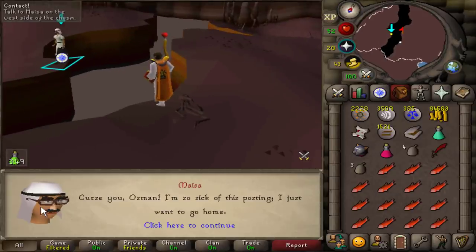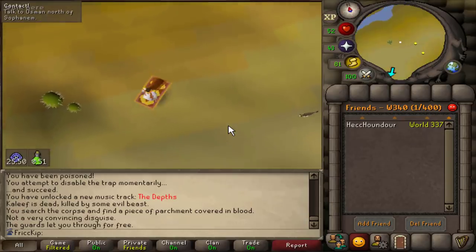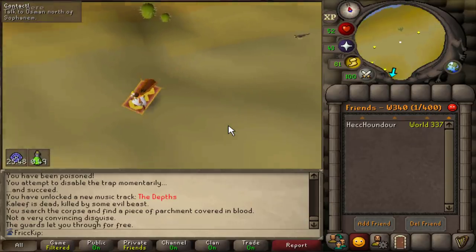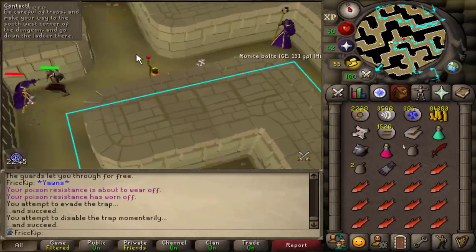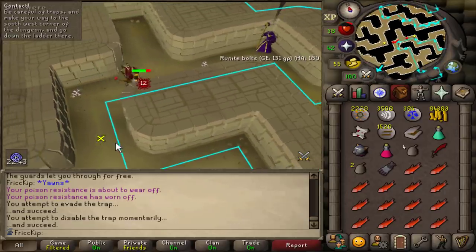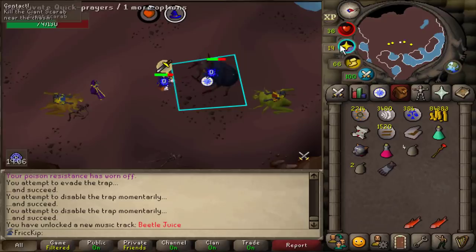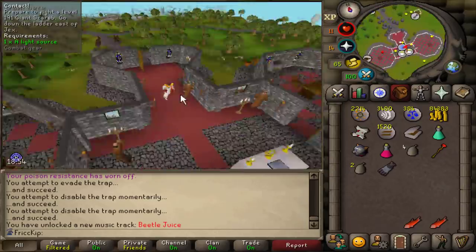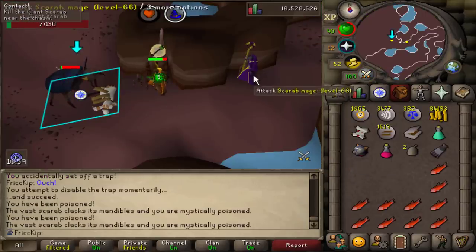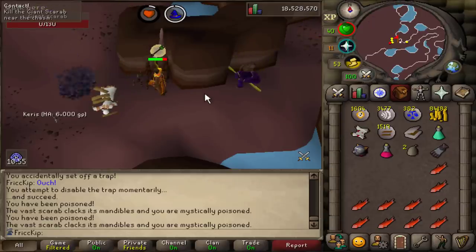Ah yes, Maisa — she has a very convincing disguise. Must be business casual. It looks like we can take the carpet to Sophanem now — we unlocked a new form of transportation. This guy is using Runite bolts. Okay, might have to teleport out — I'm actually kind of struggling with this fight. Let's go — that's so annoying because it's such a far run to get back. We got this mage stuck behind here so he can't hit us, and the Scarab goes down.